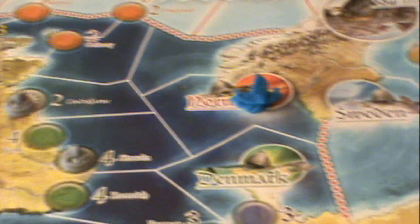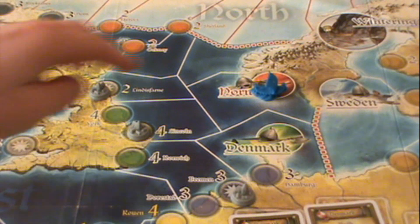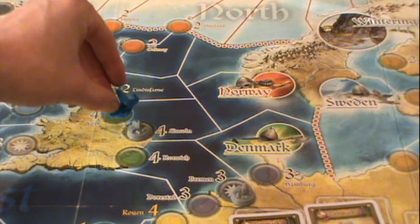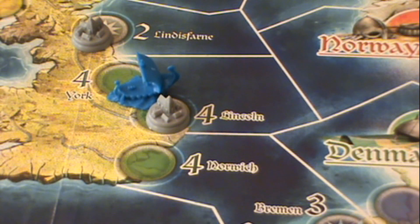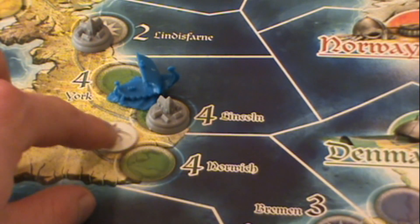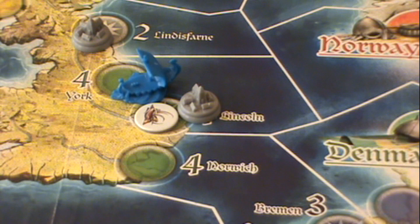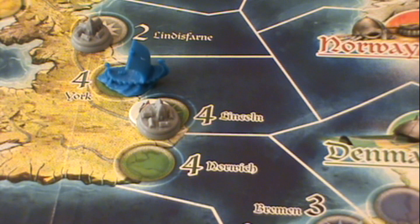So let's say on Blue's turn they've already loaded up all those guys, and then they decide to sail one, two, three into Lincoln. They're now in Lincoln and they can use one of their tusks. Each turn you can only do one of three tasks, which is trade, raid, or settle. This turn they decide to trade some tusks there. That would be worth four victory points because Lincoln's worth four. It would be worth an additional two points if it met the goods in demand. Goods in demand can change throughout the game based on rune cards played.